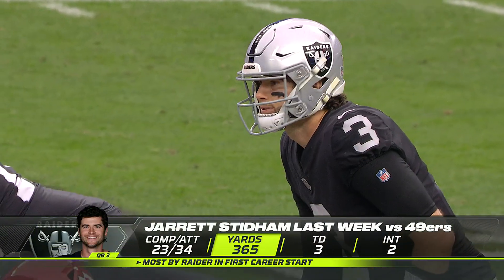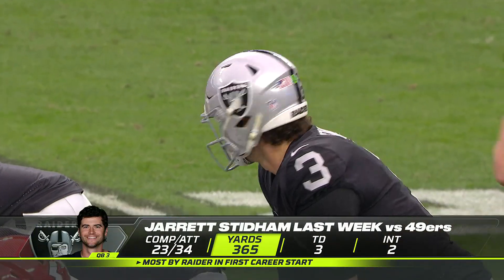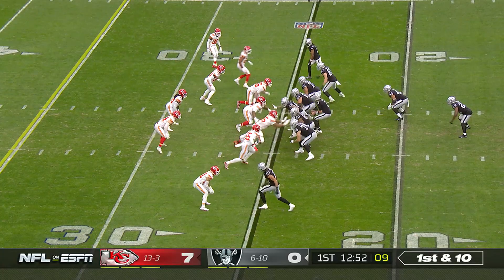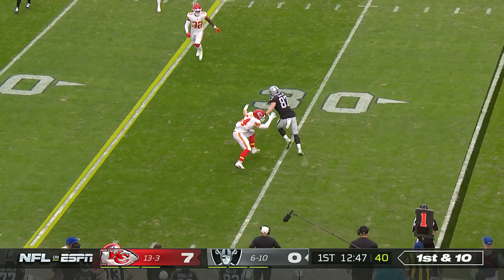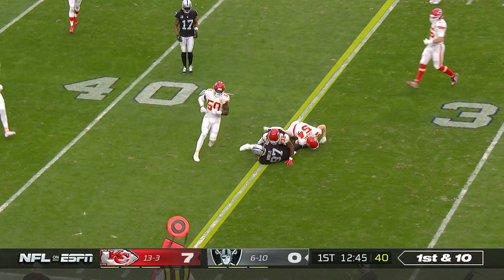Obviously getting the benefit of having been in this system three years prior to this year. Let's see what he's got today. Off the play fake, Stidham to throw on first down. Coming across is Foster Moreau, the tight end.